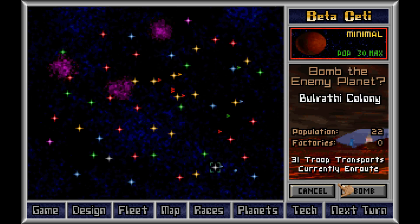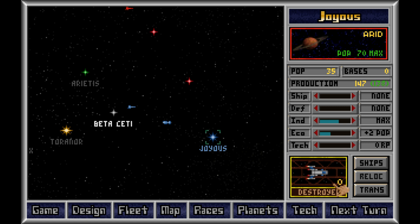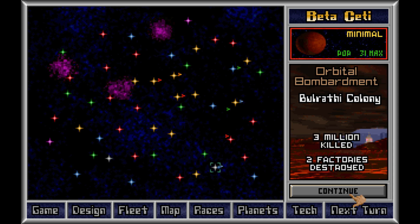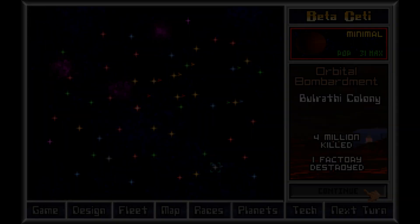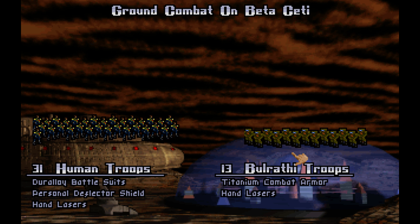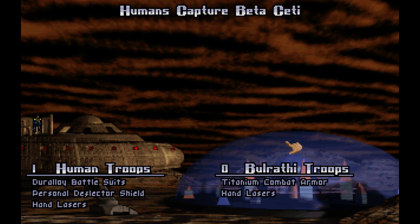Sorry that we shipped out all of your people. If I have two-to-one odds, I still might not be able to beat the Bulrathi, so we need to be careful here. We'll bomb it one more time, and now the troops land. Even a 10% ground combat advantage gives you like a 3-2 kill advantage. Look at how terrible their stuff is, and they were still that tenacious.